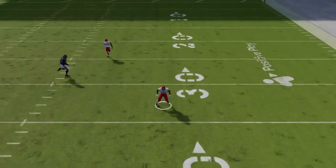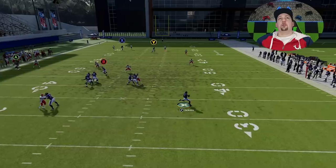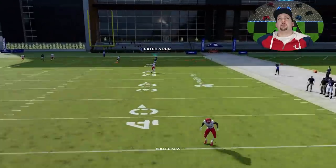He basically just stays down the whole time and lets this guy run right behind him. Once he gets past that safety, it's just easy money. This is as wide open a one-play touchdown as you're going to get.